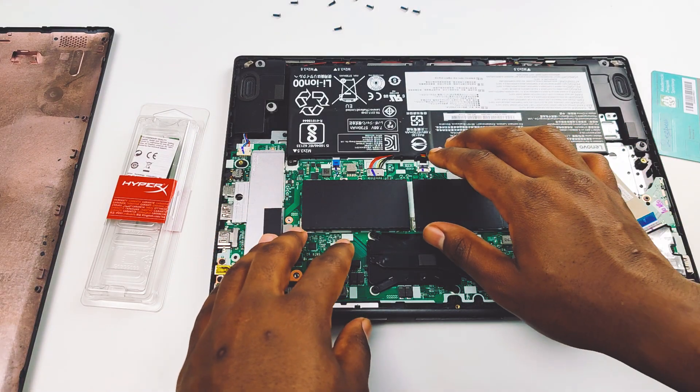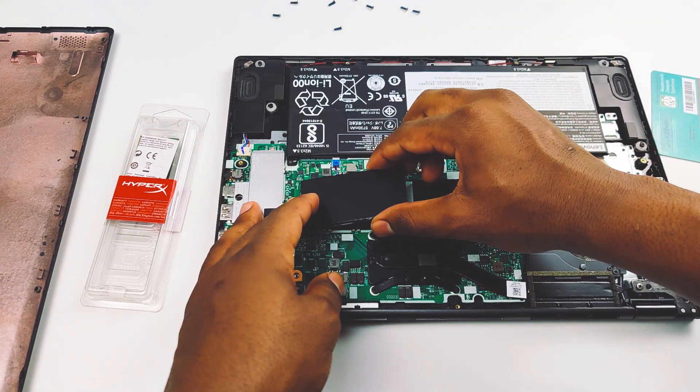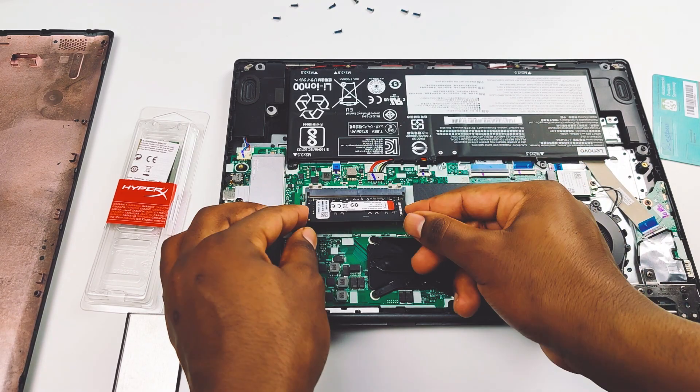Another thing to consider is the form factor of your memory. The memory you use in your desktop and the memory used in your laptop are different in form factor — the desktop memory is considerably bigger compared to laptop memory. Laptop memory is called SODIMM, which stands for Small Outline Dual Inline Memory Module. So you'd want to get SODIMM memory for your laptop.